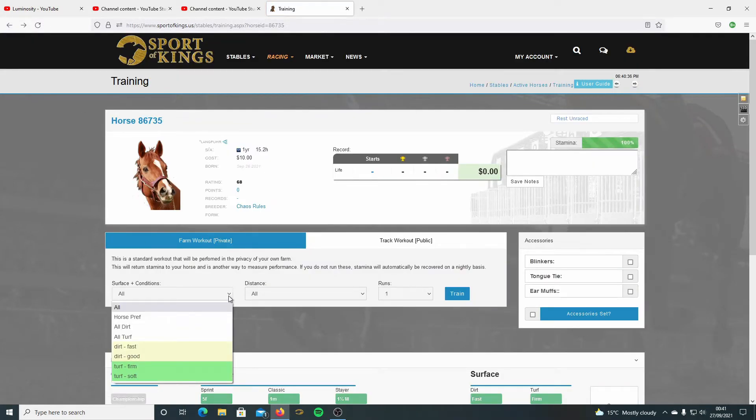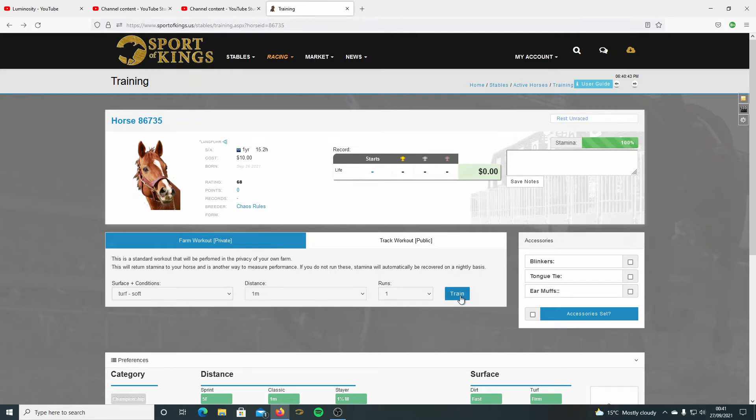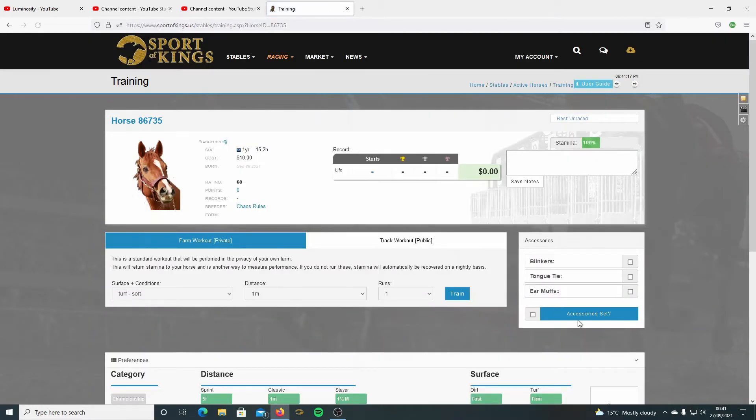We know the horse is a turf horse, so we're training on turf. Go for a mile and give it a quick training run. That's the time it ran. We train it on turf and train again. Now we need to know if it likes any of these aids - start with the top one, same conditions, and train it again.